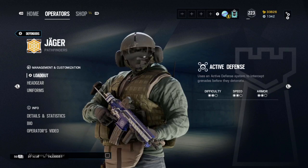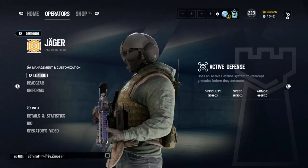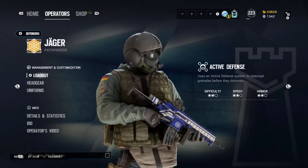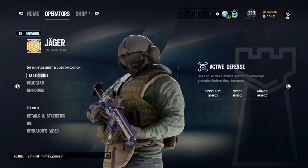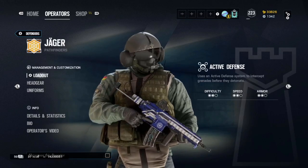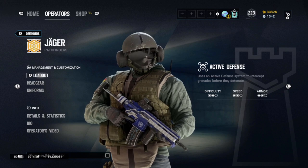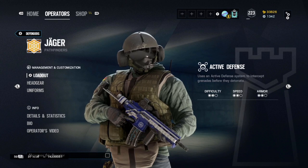The final defender on this list is Jäger. Jäger has one of the easiest and best guns on defense — the 416-C Carbine, which is a powerful weapon and one of only two assault rifles you can bring on defense. This alone makes Jäger a great operator and is why so many people gravitate toward him even at the start. His ADS ability is a mountable gadget that destroys two throwable objects from the attacking team, and he has access to three ADSs — one of the most effective gadgets on defense given the insane number of uses for anti-throwables.